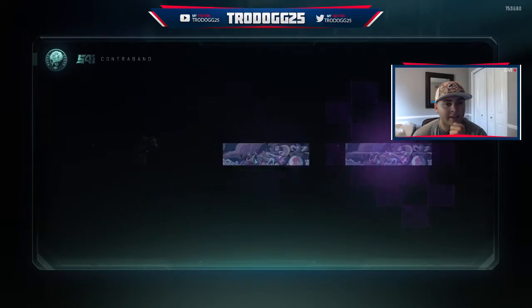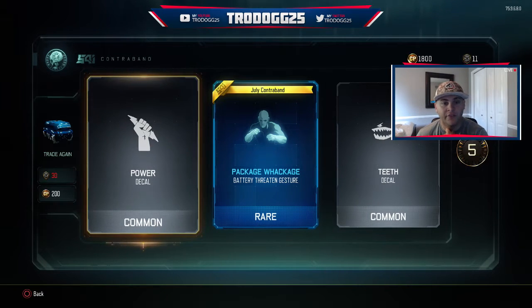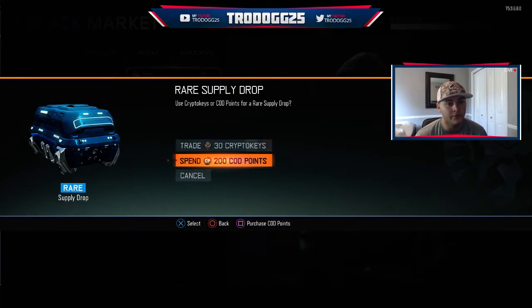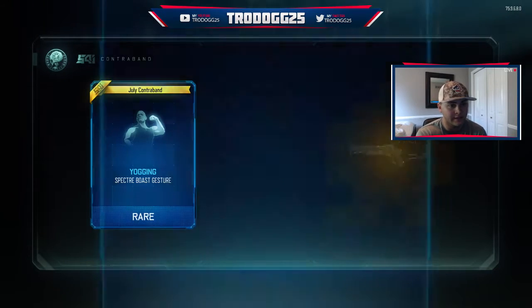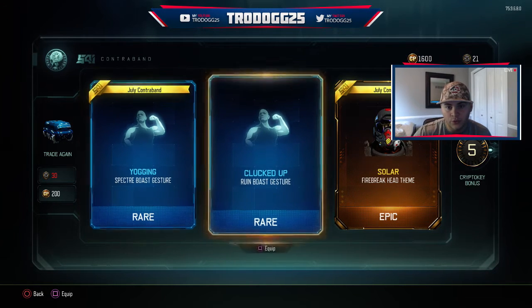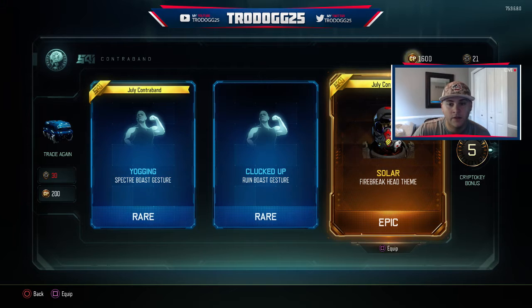Hopefully we can get something out of these COD points. We got a new taunt for Battery — that's part of the July contraband, which is cool. So maybe they're going to be doing something monthly, and I think that's pretty cool of them to do. We're going to spend these COD points. We're getting new taunts every single time. And we got the Solar Head, which you can't see because it's behind me — let's give you a second look at it. It looks absolutely amazing, kind of like space themed.